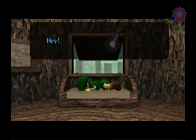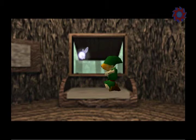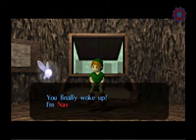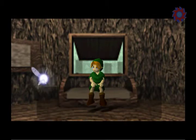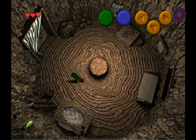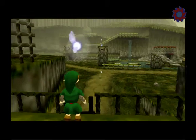Now, try to avoid hitting C-up at all costs once you get going, because it will take Navi forever to actually get around to trying to bother you again. And in order to do the glitch, we would have to talk to Navi at a specific point. He had you — the most annoying character, probably second only to Fi from Skyward Sword — wake me up while I was fucking sleeping.